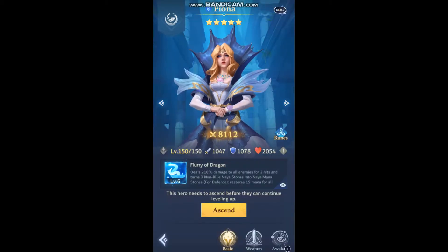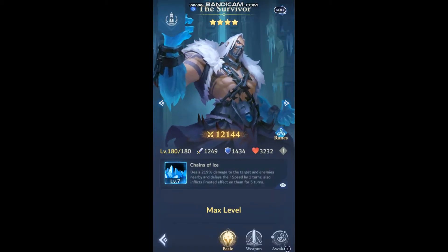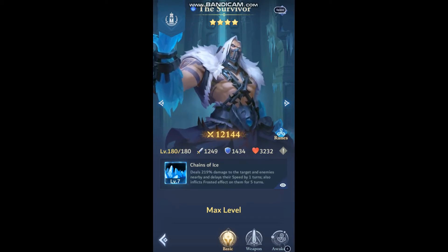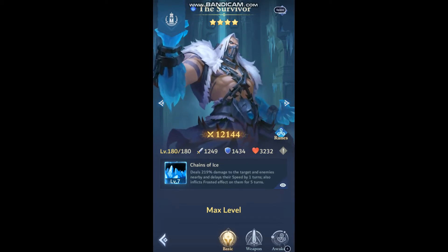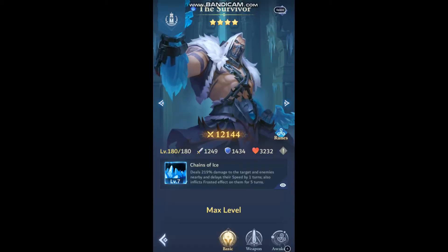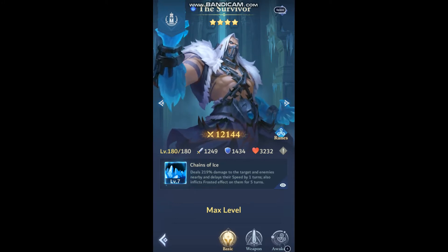Hopefully some damage. Survivor is here to slow the Titan's attack by one turn as often as possible, and give them the frosted effect so they're gaining mana slower, giving you more stones to hit the boss without the boss using his special.